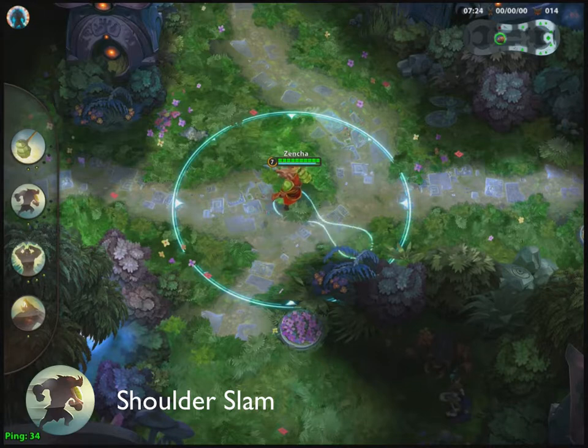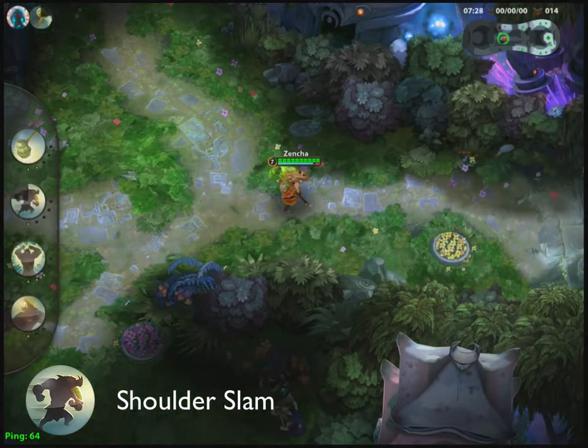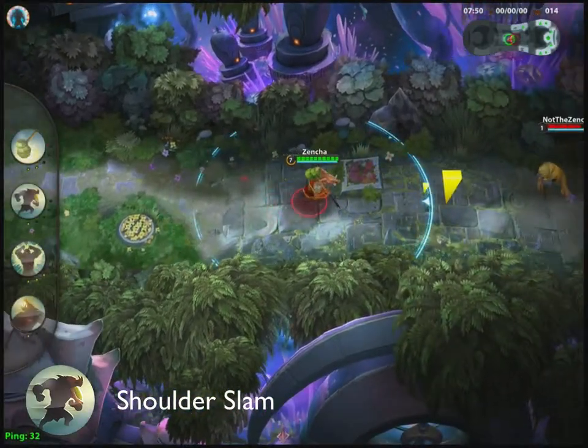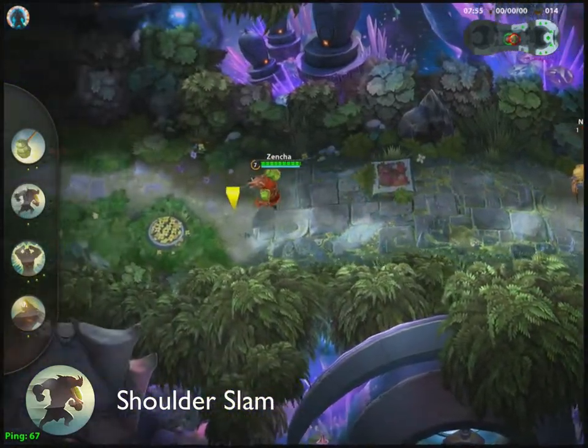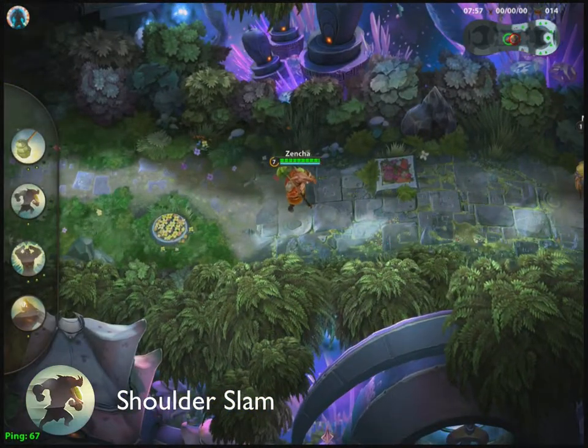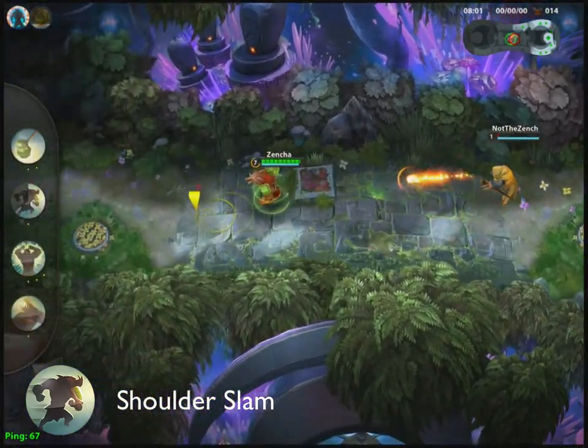His second ability, Shoulder Slam, allows you to fling Renwill in any target direction, colliding with the first enemy unit or terrain hit and dealing massive damage. After using Shoulder Slam, Renwill's next basic attack will knock his opponent up into the air. Shoulder Slam is Renwill's bread and butter, his most straightforward offensive skill. I recommend maxing this first if you're confident you can hit it.